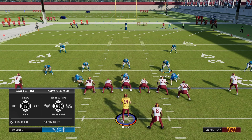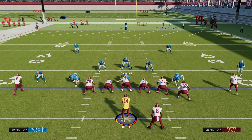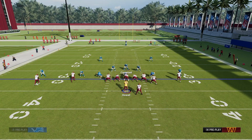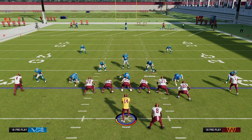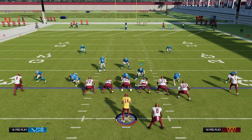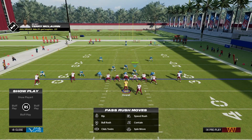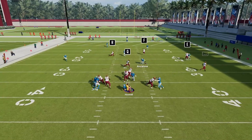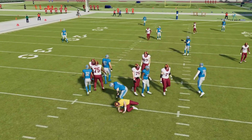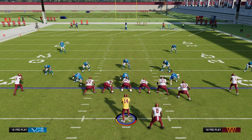Spread the defensive line, pinch the linebackers, press, blitz this middle linebacker, blitz this nickel corner. Grab this linebacker — you can line them up over the right guard or the right tackle; I usually line them up over the right guard. Hold LT, take a step in — boom, we are able to get to the quarterback.